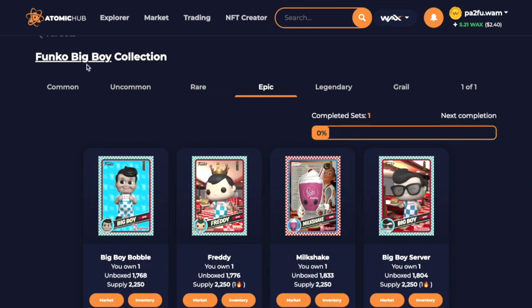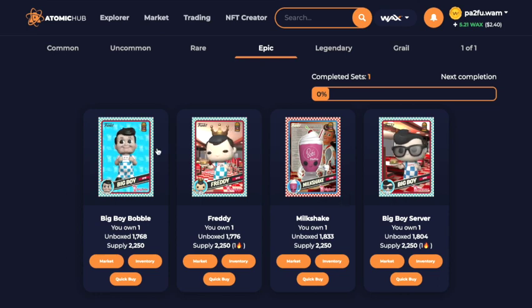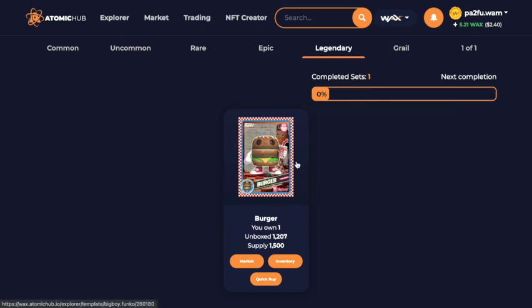You need to complete the set — you need all commons, all rares, and all epics. With the epics, at the time I bought these it just wouldn't be worth getting another set, so I left it. We managed to pull one of the legendaries — we actually got two, and I traded one of them for some packs for the Freddy Funko drop, which was really good.